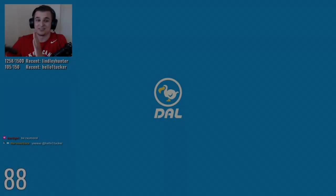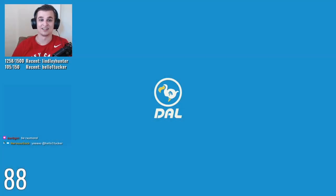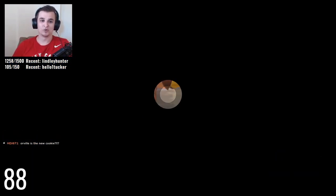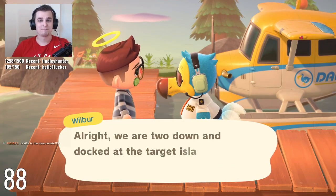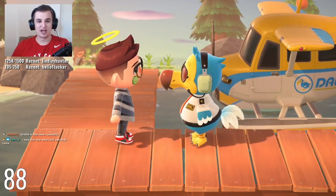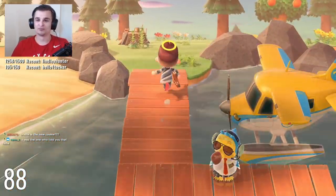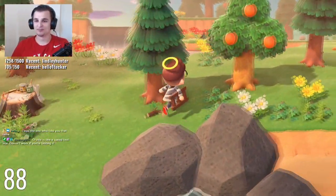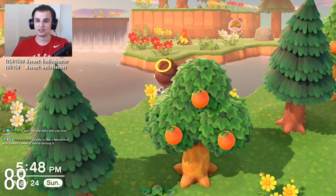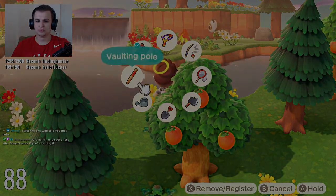My favorite thing in this game is going on villager hunts when I have an open slot in my town. It would be really fun if I still saw villagers on islands when my town was full, and that maybe gave you the option for them to camp in your town. Seeing villagers on islands is one of my favorite things, and even if I can't move them into my town or don't want them, it makes mystery islands a lot more interesting.